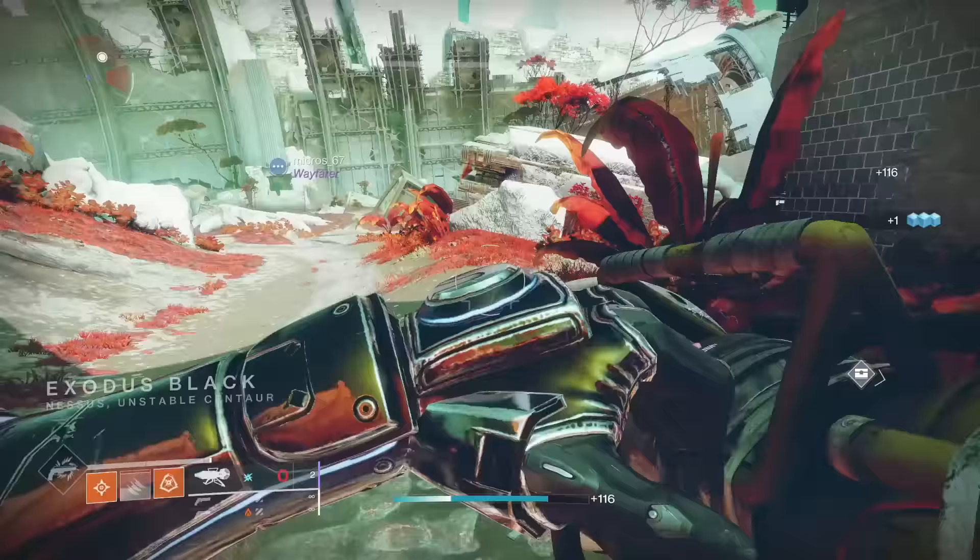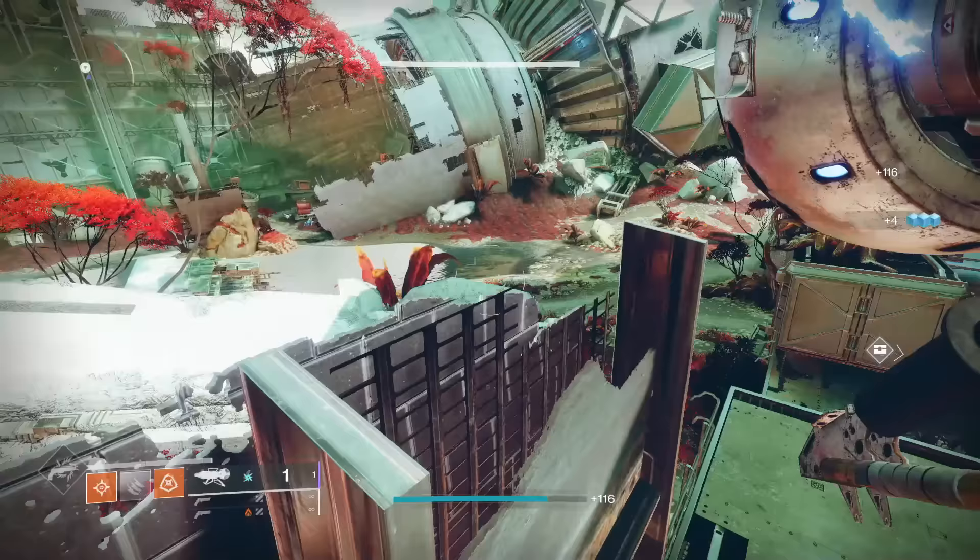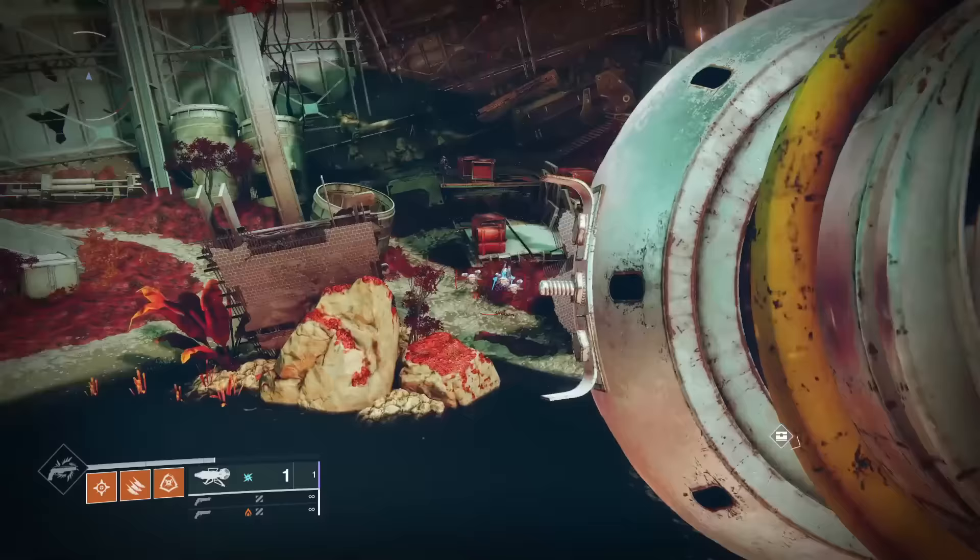Warden's Law's catalyst has one singular function: improves tracking on projectiles. This is a B tier perk — there's no way to quantify this without internal Bungie data. It just feels better, but you're still going to miss occasionally, just less than without it. B tier.